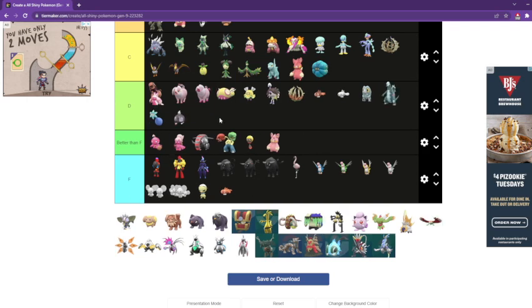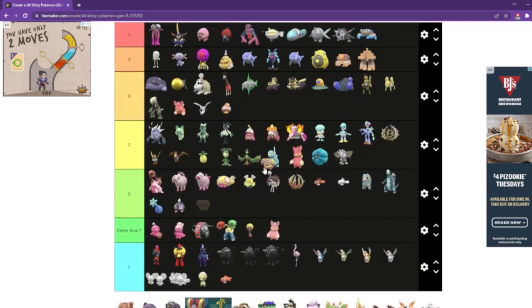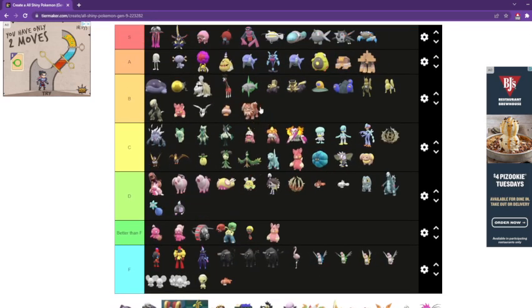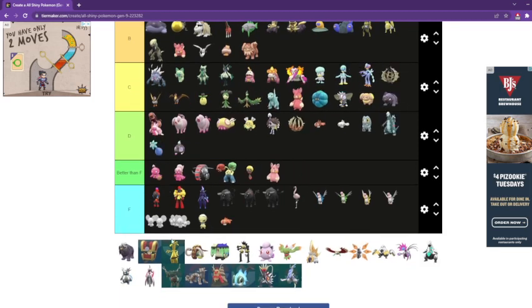This is a D tier — the colors barely change. And that is also a C tier — the colors change a lot, I just don't like it in my personal opinion. I don't really like the colors on this. Maschiff is a C tier, even though I got a shiny and ran away — no personal opinions. That is B — that really looks like the big dog; they nailed it. Maybe they could have done something different. These are both C tier — I don't like it.